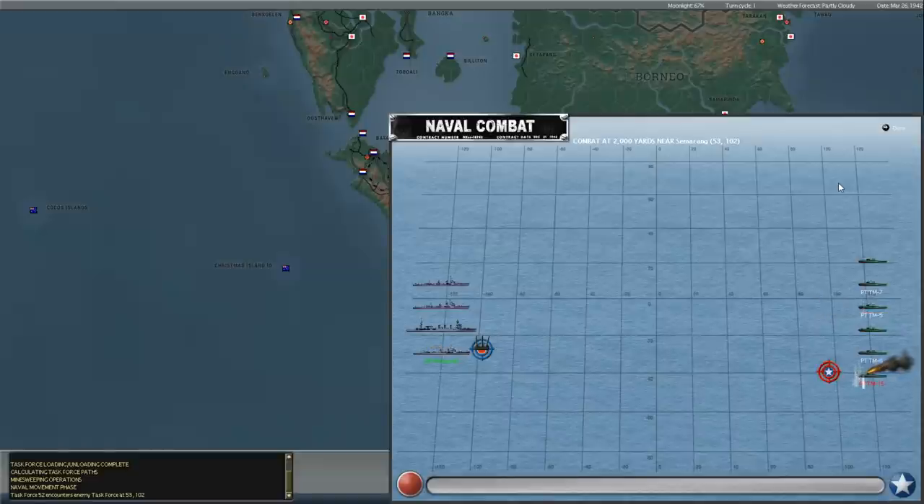So it makes sense that they would make a move to try and land on Java, one of the last major islands that they really need to take to keep up with historical Japan or even surpass it. You can see here we've got a surface engagement going on at night at close range with these PT boats. I had hoped that maybe they would get in close enough to launch some torpedoes, but apparently not. It doesn't seem to be going very well so far.